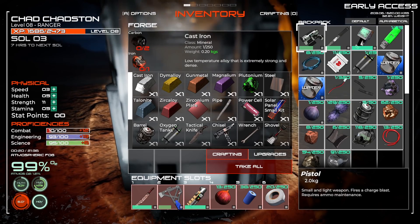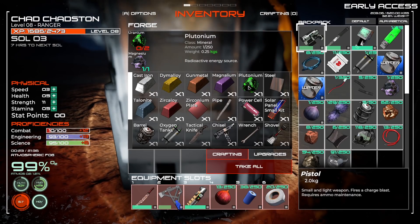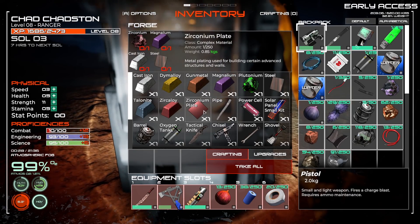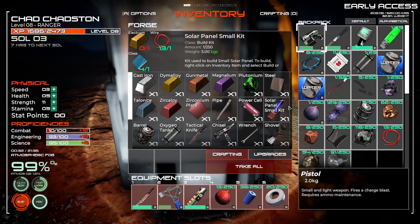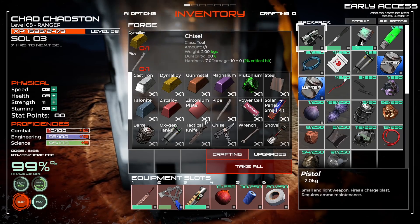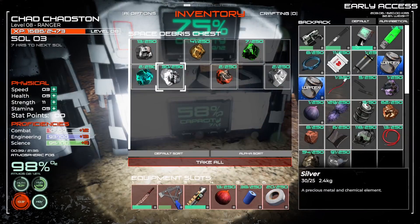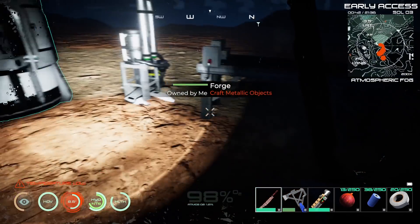In the furnace we can make a bunch more metals — plutonium, steel, carbon, iron, zicosium. We won't be getting zicosium anytime soon. There's a chisel, demalloy, silver and copper. I do have silver as a matter of fact. We've also got an upgrade available — I see tool station upgrade, that looks pretty cool.